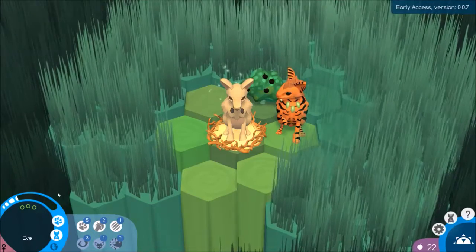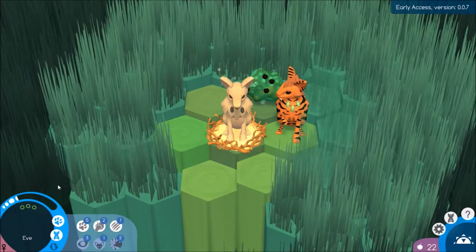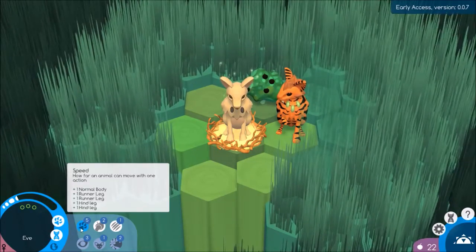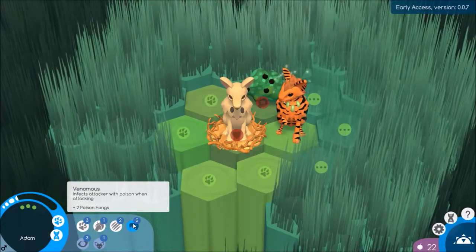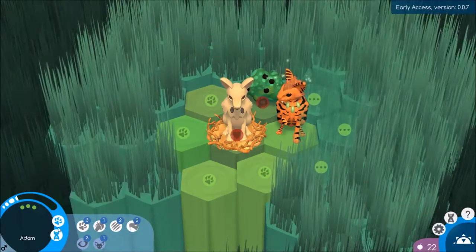If the red bar goes all the way to touching the white, then sadly our little tiny Eve is going to die. It won't take long — sadly it doesn't take long at all for them to die, but that's just how the game goes. We also have how far they can move, how much they can collect, and how strong they are for both of them. And Adam — he's venomous, so he also has poison fangs.